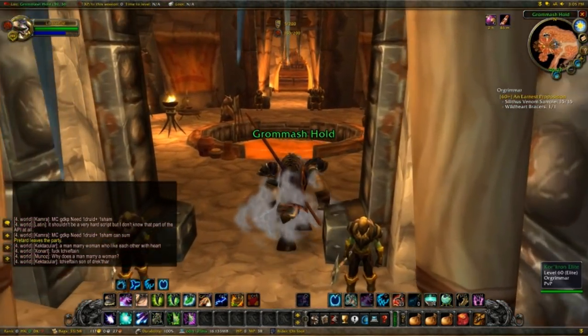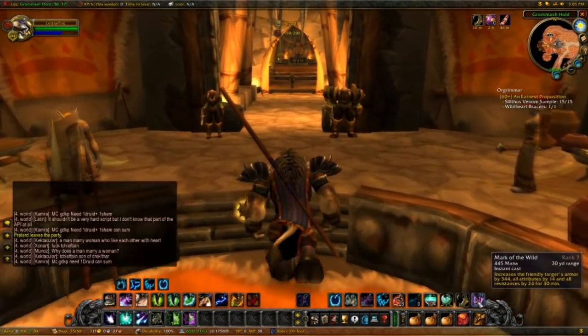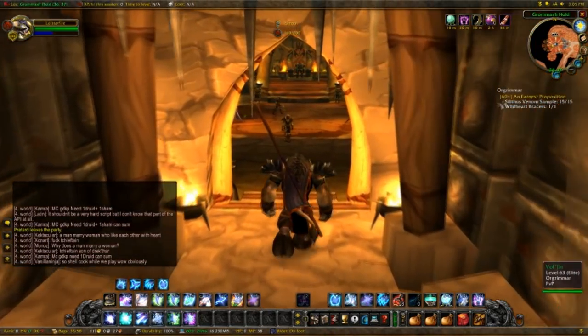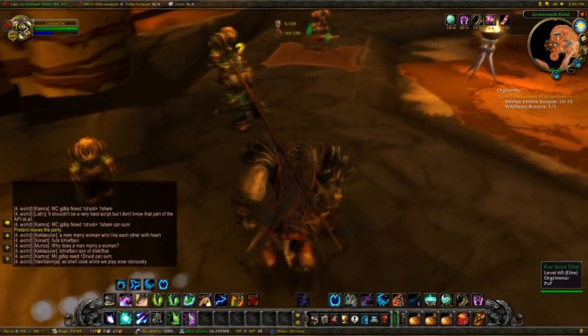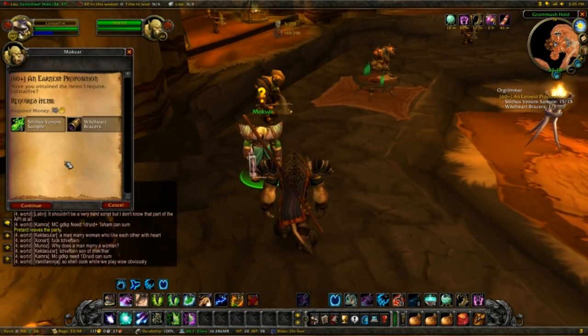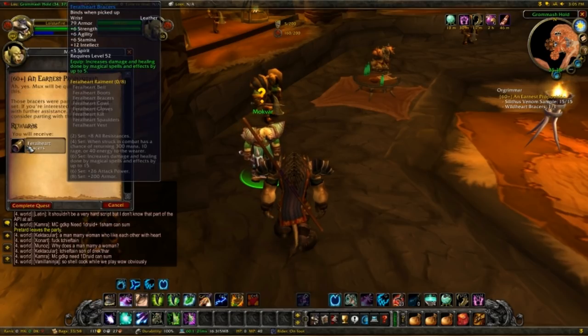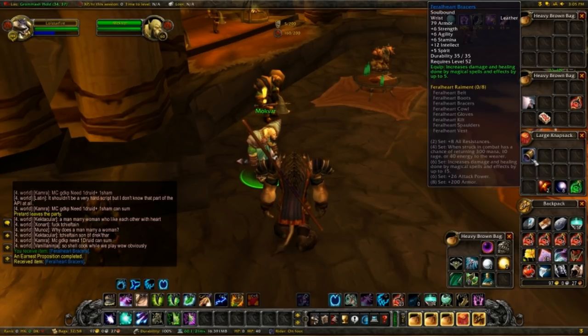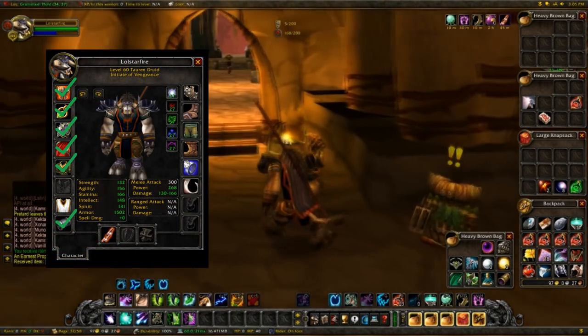We're back in Grommash Hold. We got the Silithus Venom Samples, the Wild Heart Bracers, and 20 gold, so now Mogvar is gonna give me the Feral Heart Bracers. As you can see, really nice for a just-dinged level 60 Balance Druid. That's yet another item we can check off our gear list.